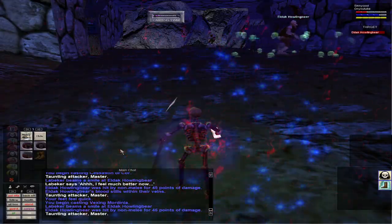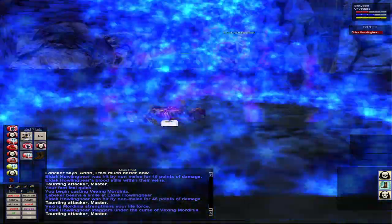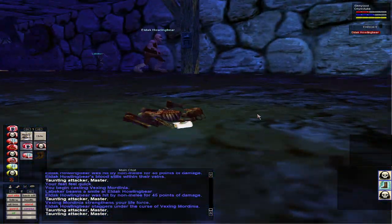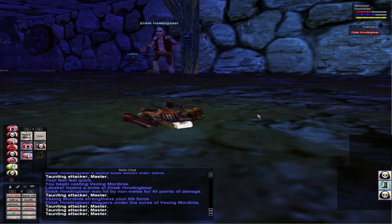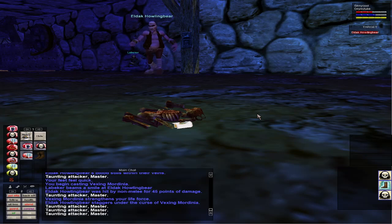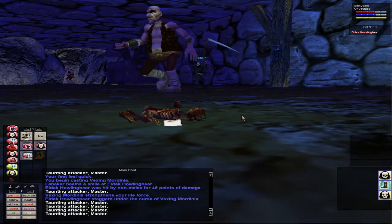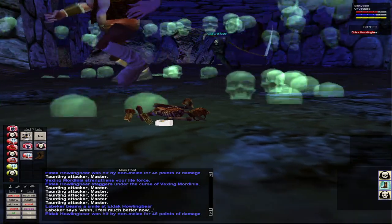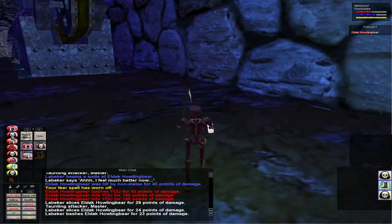Essentially what fear kiting is: he's feared, he's snared, he can't go very far, and your pet's just beating the crap out of his back. A rogue pet is really nice for that. I need to cast Vexing Mordania to counteract my lich, which is eating away my HP but giving me mana back. Now I just sit and meditate. You might have to re-fear depending on how long your dots last or what mob you're facing. I used to fear kite crocodiles in Oasis and kill reds and yellows like this.